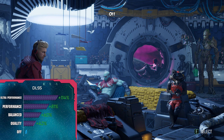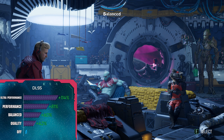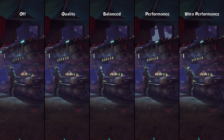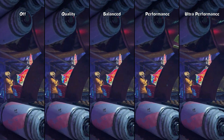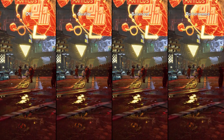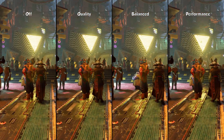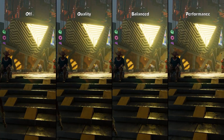DLSS in this game is looking great. If you have an NVIDIA GPU, definitely set it to quality for an extra 40% performance. But if DLSS is not an option, then to get the same performance just drop resolution scale to 80%. If you decide to do that, I would recommend applying a hefty amount of FidelityFX sharpening, or else the game is going to look quite blurry.